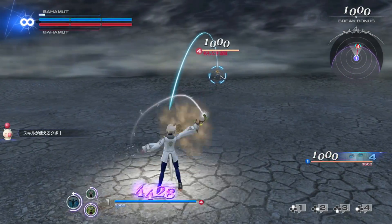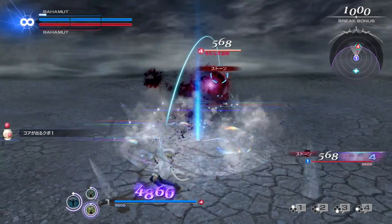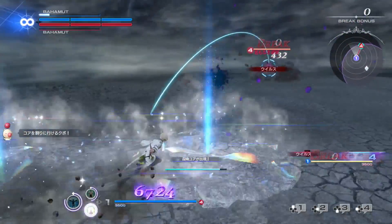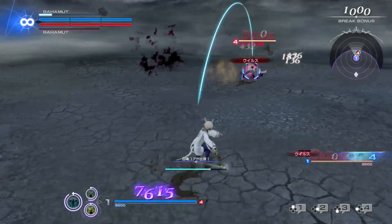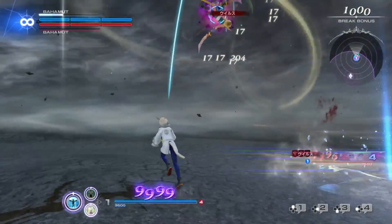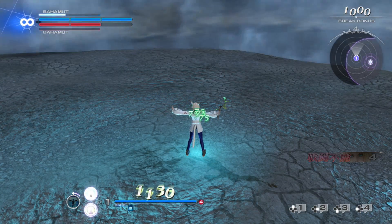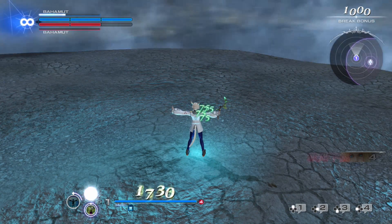Next up we have Y'shtola, who has a bunch of different things you need to keep track of. All of her spells apply debuffs such as decreased movement speed, bravery damage over time, or binding opponents in place. She can also cancel recovery frames on her own bravery attacks to activate her next skill even faster, allowing her to chain spells together in rapid succession. Her EX skill can be charged to create a large bubble around her location that gradually generates bravery and restores HP to any allies inside of it.